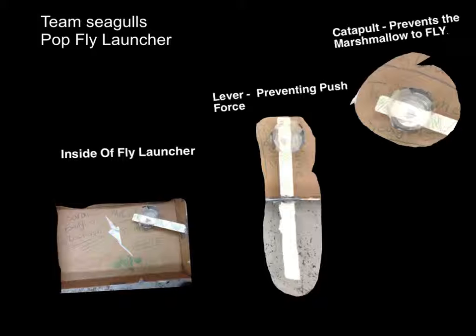We'll each take turns showing our pop fly launcher and what parts and pieces it has on it. The first one is the catapult. The catapult presents the marshmallow to fly. The lever prevents push force inside the fly launcher.